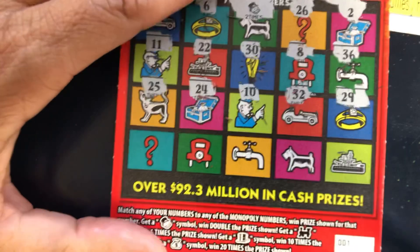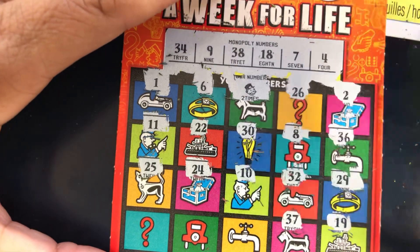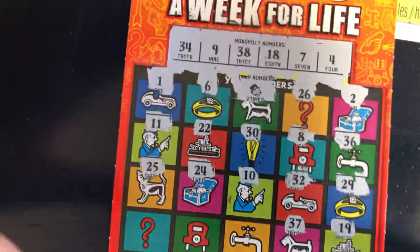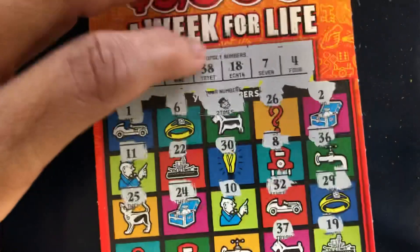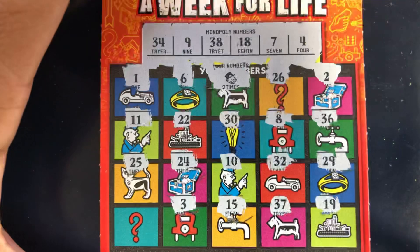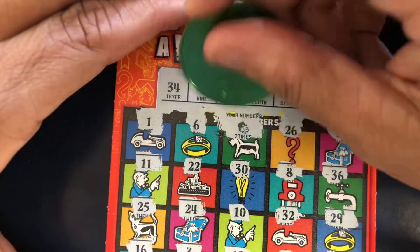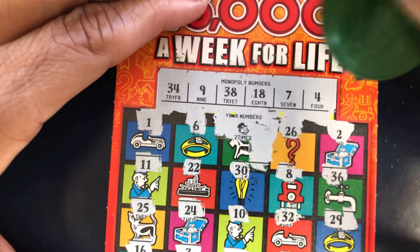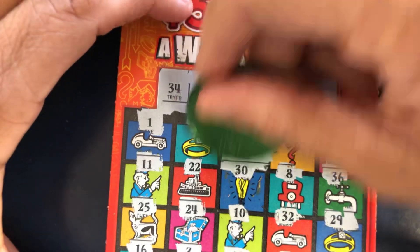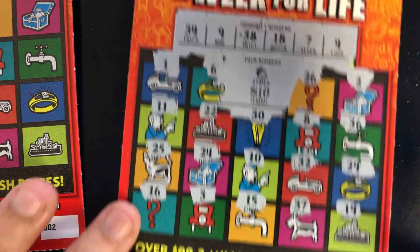Come on. Last row — come on, symbol. 19 — one off. 37 — one off. Why is this cricket? 15, no. Three — one off. Last number: 16, no 16. So we just got the Monopoly hit, so at least it's not a ticket. We got $20 bucks — we'll take it. We still got two tickets left to scratch. Ticket number one: $20. We'll take that double up.